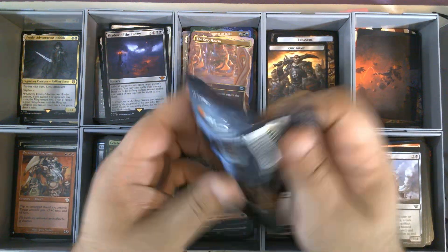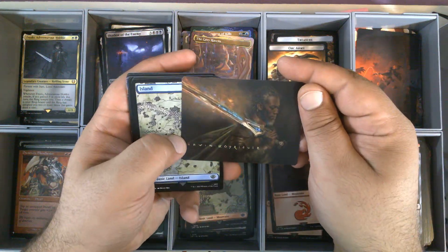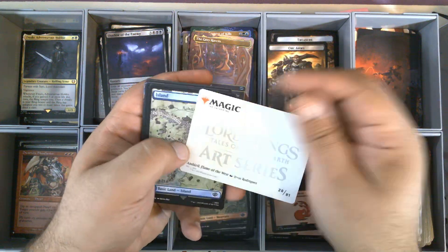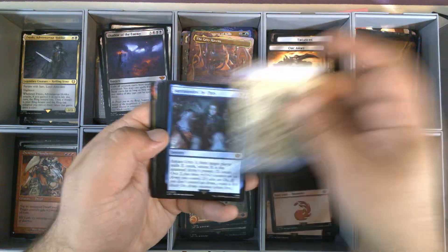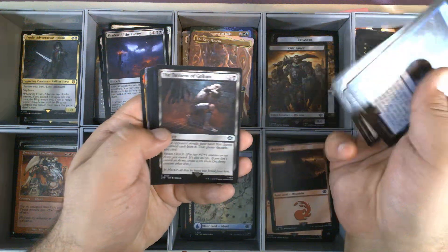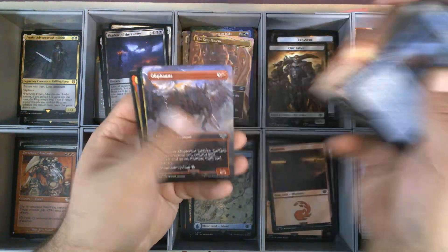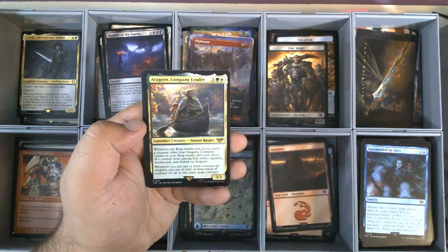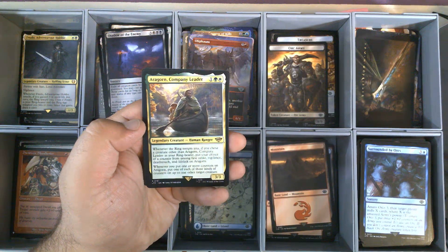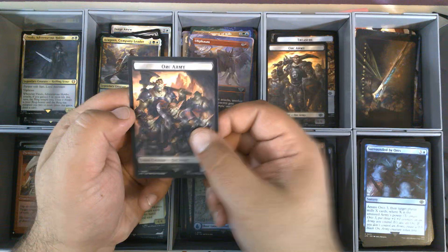All right, pack eight — very nice bundle so far. We have a stamped version of Eowyn, Flame of the West — very nice. Full Art Island. Our commons and uncommons. An Oliphant, with Aragorn, Company Leader. This is our tenth Aragorn Company Leader. A Foil Shadowfax, Lord of Horses. And an Orc Army.